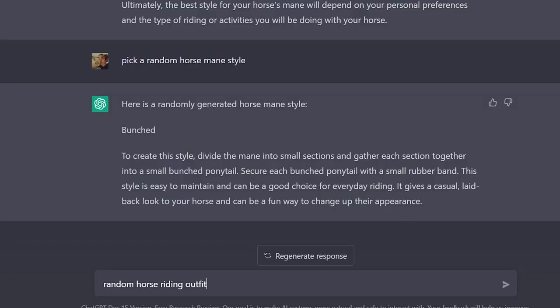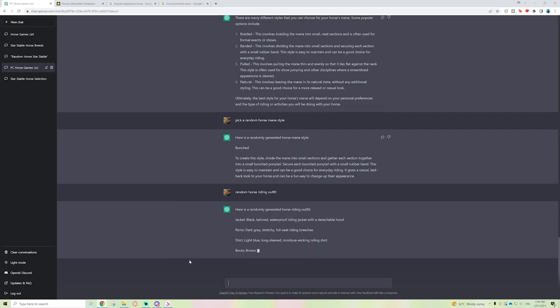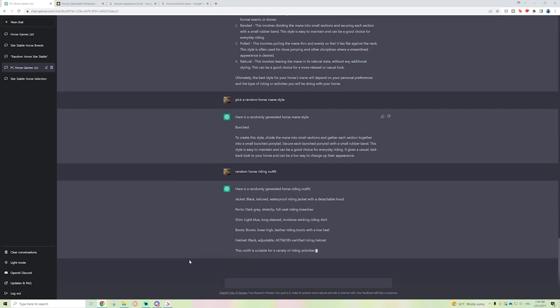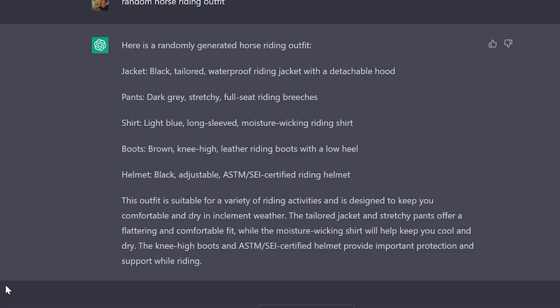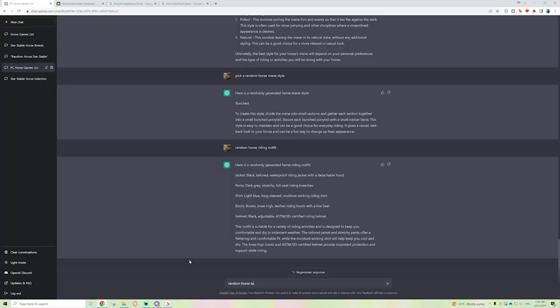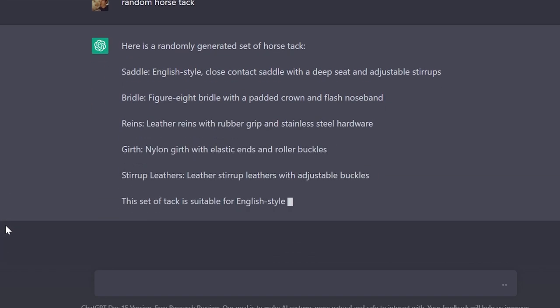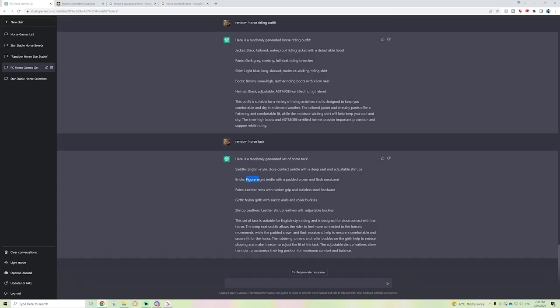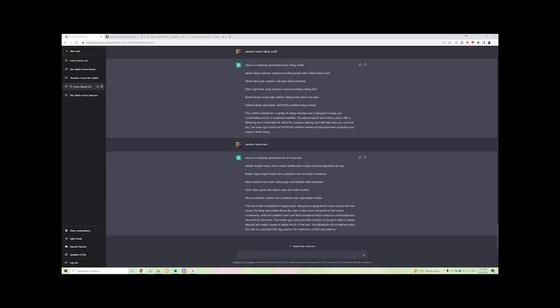'Random horse riding outfit' — okay: jacket, black tailored waterproof riding jacket with a detachable hood; dark gray pants; a light blue shirt. Unfortunately we'd have to choose between the shirt or the jacket. Then for tack: 'random horse tack' gives us an English-style close contact saddle with a deep seat and adjustable stirrups, and a figure eight bridle — that sounds so fancy! This set of tack is suitable for English riding.